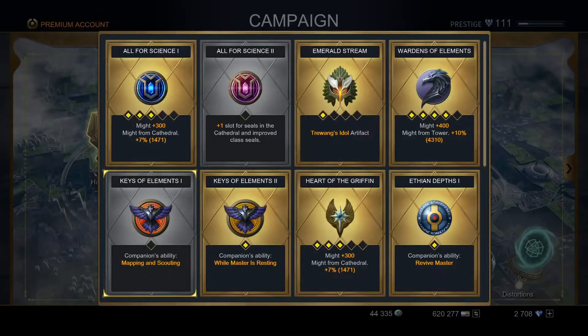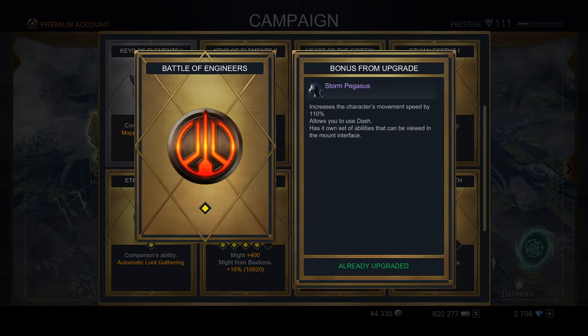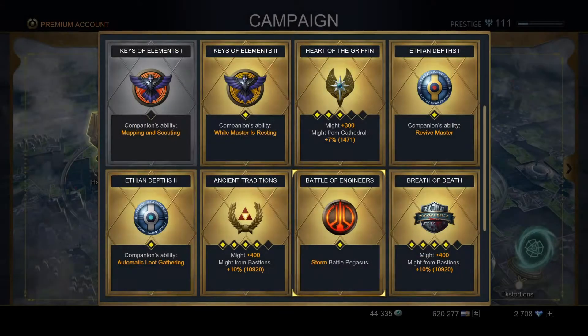The Storm Pegasus you get from Capital — go to Hall of Trophies, go all the way down, and it should be right there under Battle of Engineers. Don't purchase it right away because it's around 28,000 victor medals. Wait until it's on sale — I got mine at 50% off for around 12,000 to 14,000 victor medals, definitely under 15,000.